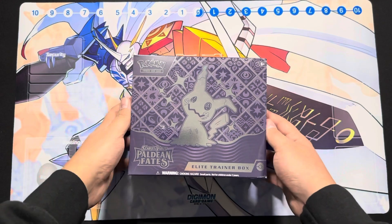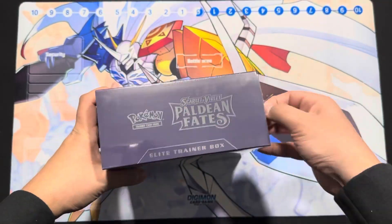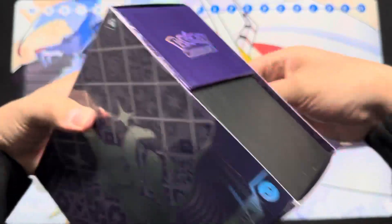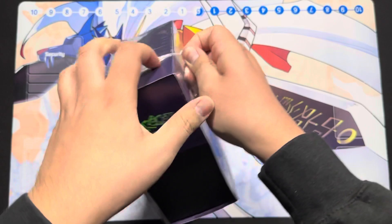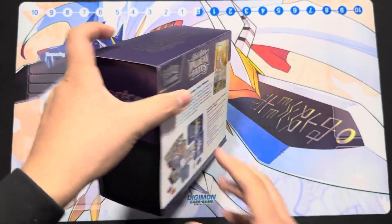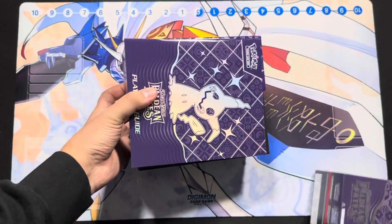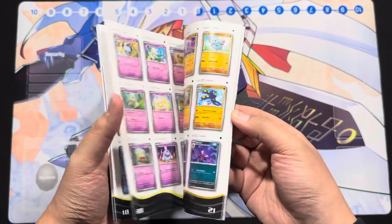Today we're going to be opening up the new Paldean Fates set. For those who don't know, this is basically the equivalent of Shiny Fates — it's a reprint set but with shiny Pokémon. The card does the same damage, has the same health, just a different style. The core set commons and uncommons are also reprints from previous sets, so let's take a look.